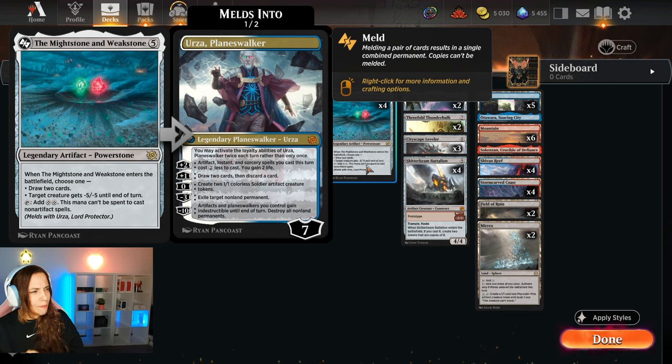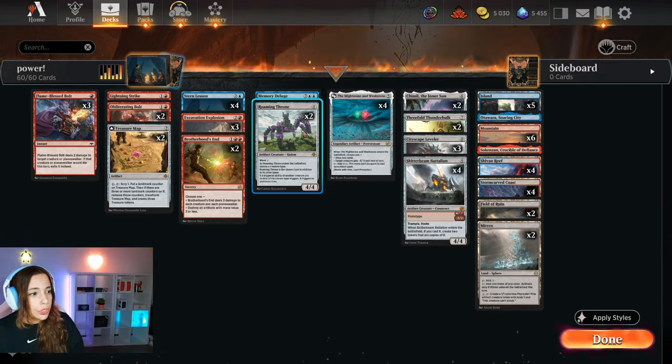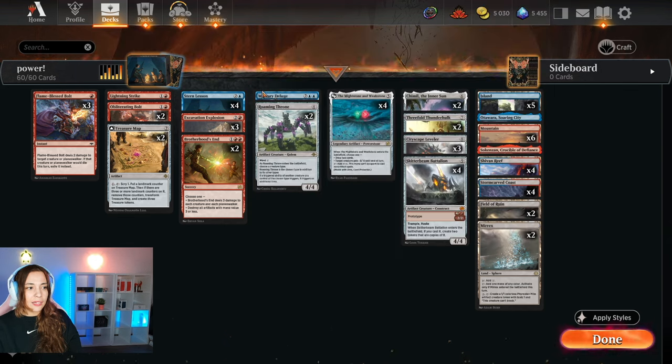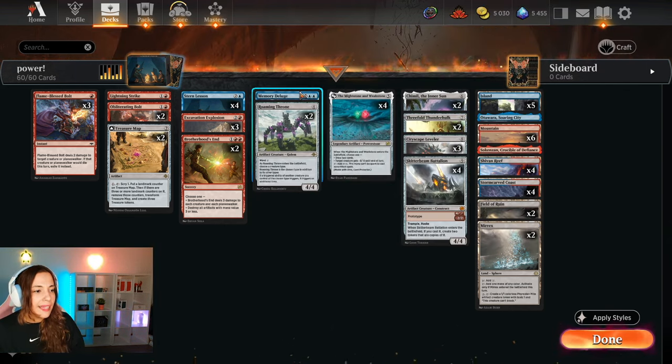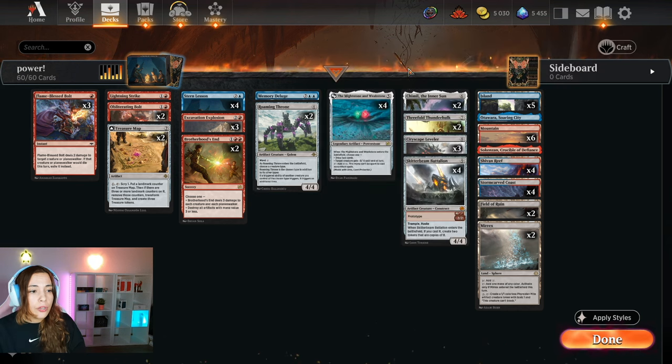The Mightstone and Weakstone: when it enters the battlefield you either draw two cards or give minus five, minus five to a target creature, and you can also tap it to give two mana for artifact spells. If you need Brotherhood's End on turn four, turn five you can do something like Memory Deluge — which is also great to discard with Stern Lesson and retrieve from the graveyard for seven mana. We also have the Roaming Throne, a great four-drop 4/4 — when it enters the battlefield you choose a creature type, and if a triggered ability of another creature you control of the chosen type triggers, it triggers an additional time.